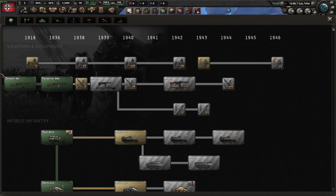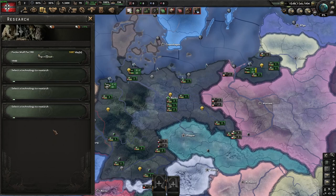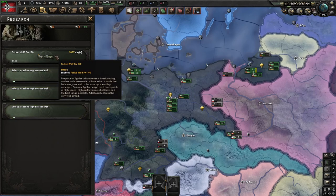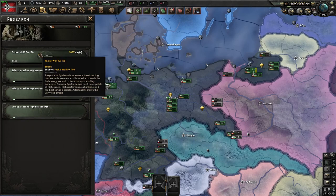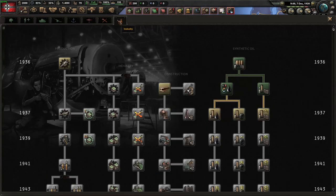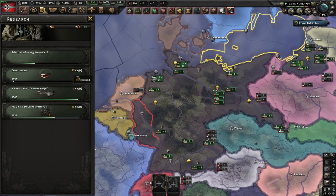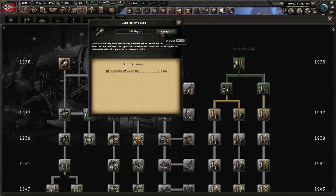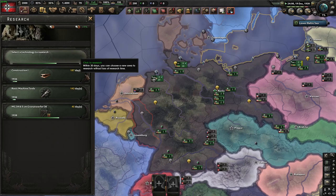To start with, tech juggling is simply starting research on a technology, letting it fill up to 30 days, and then swapping it into another technology. Doing that puts an extra 30 days of research towards that technology while delaying another by 30 days. So with research that isn't ahead of time, you can do it whenever you want. We're going to start researching Construction 1 - it starts at 199 days - and then we'll also start researching Basic Machine Tools.